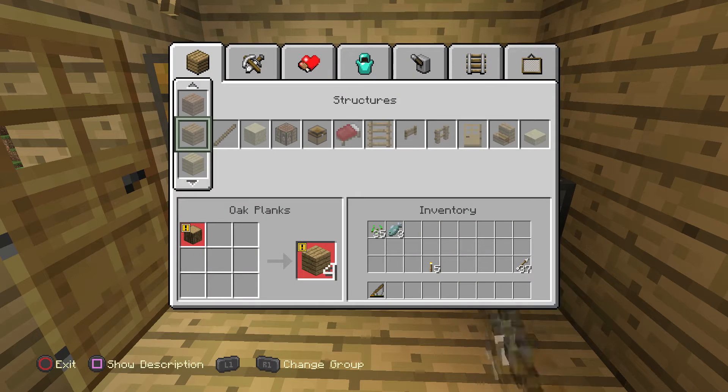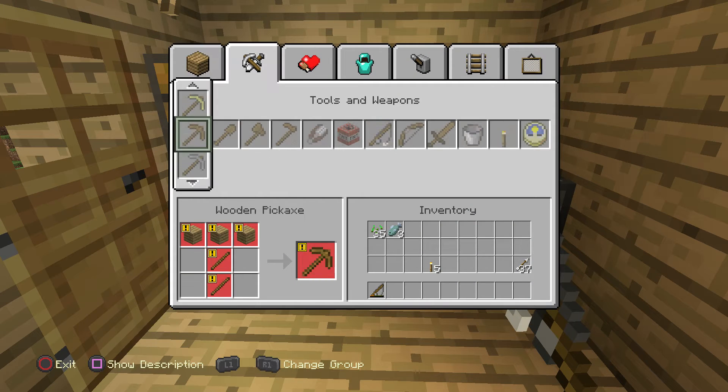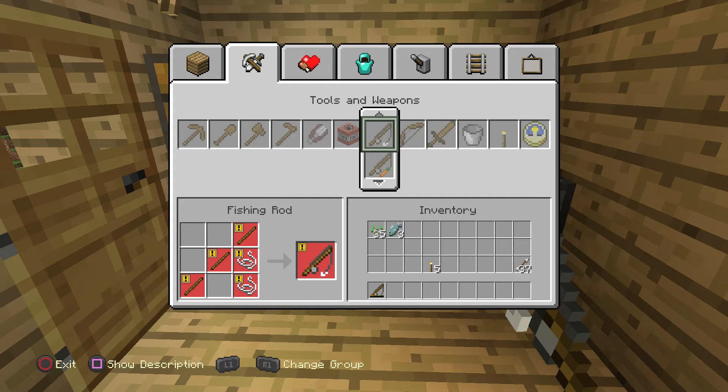you need to go to your crafting table and select the tools and weapons section, then select the fishing rod. You're going to need two bits of string and three bits of rods. String is obtained from killing spiders, and rods are obtained from literally any type of wood block source.